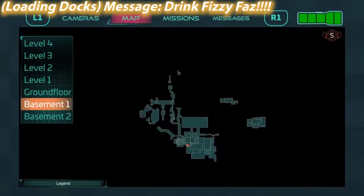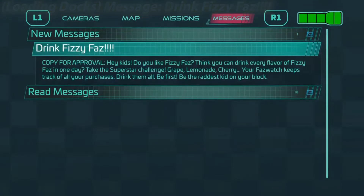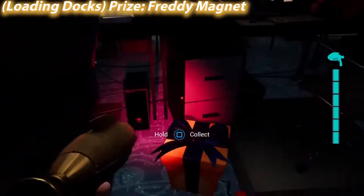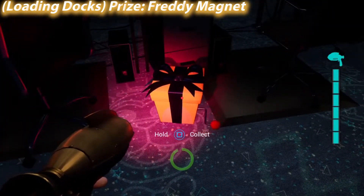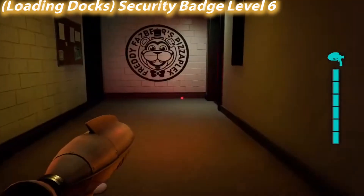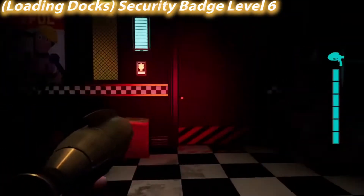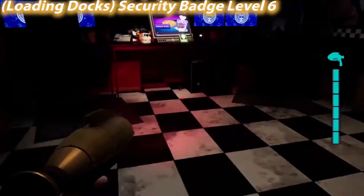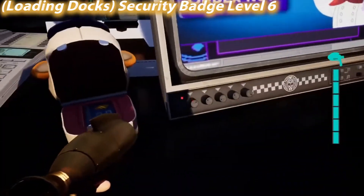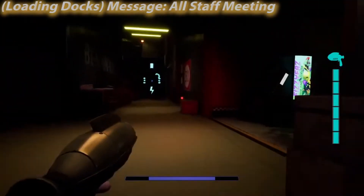If you miss that scene your ass is going to play an entire other playthrough. Missables fucking suck. Aren't you guys happy I'm making this guide though? Unless you're only watching it after already having screwed up and you're facepalming. Continuing through the loading docks — don't forget to come into the security office down here. This is where you can play the make-the-pizza minigame, and there's a security badge on the table.